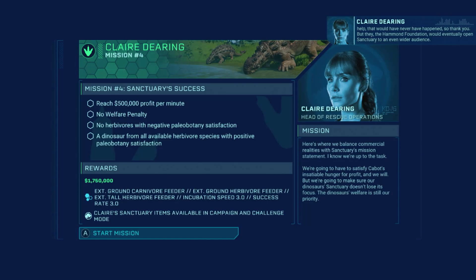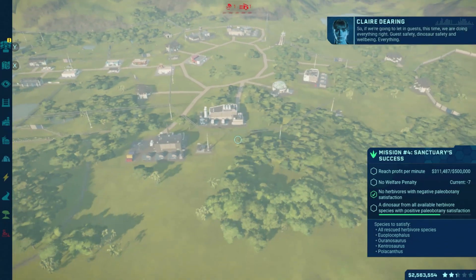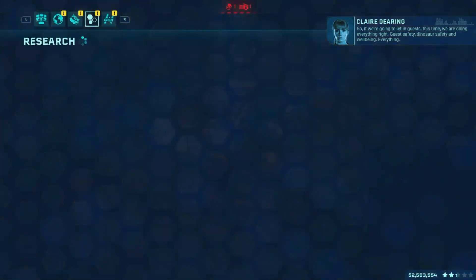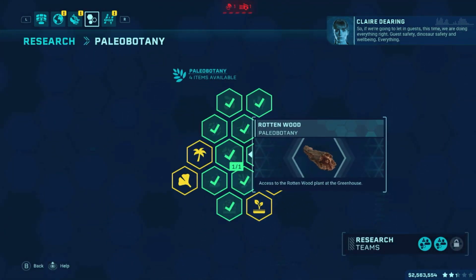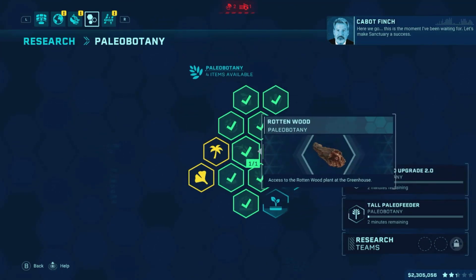Reach 500,000 profit per minute. No welfare penalty. No herbivores with negative botany satisfaction. Dinosaur from all available herbivore species with positive... okay. So that seems to be the tail end here. This is the final mission. Dinosaur safety and well-being — everything. I'm going to try and get as much of these done as possible.